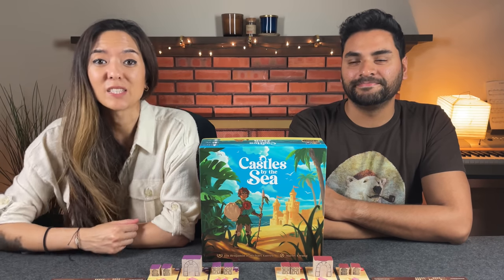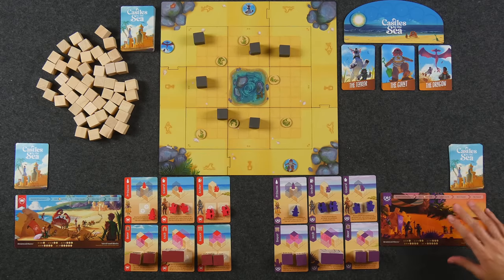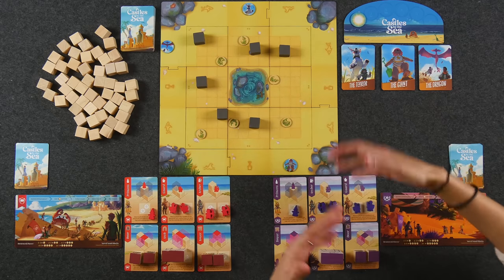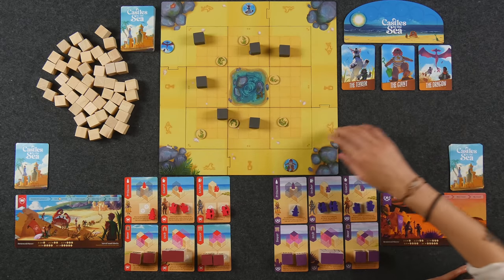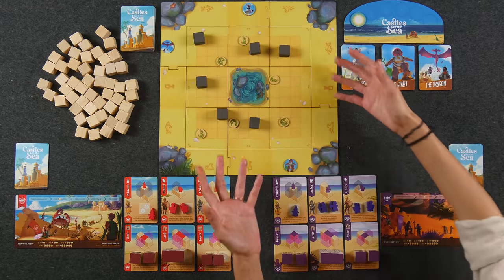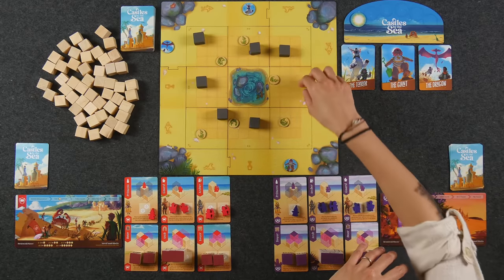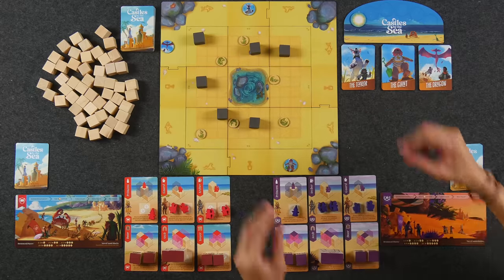We are ready to begin so if you please direct your attention to the center of the table, we're all set up here for our two-player game of Castles by the Sea. Welcome to the beach! This is where we're going to be building out our pieces, building out our sandcastles and trying to avoid our three hazards. As you can see the board is comprised of several tiles; we are playing with the two-player setup right now. The tiles flip for a three-player game, and for a four-player game you use an entirely different set that expands the board quite a bit.